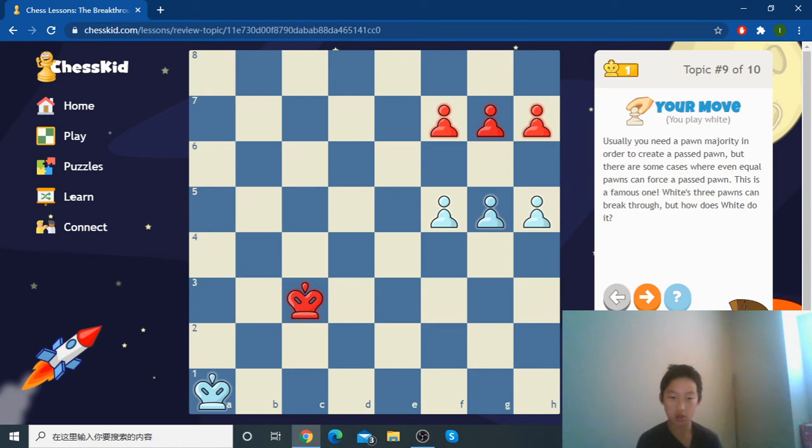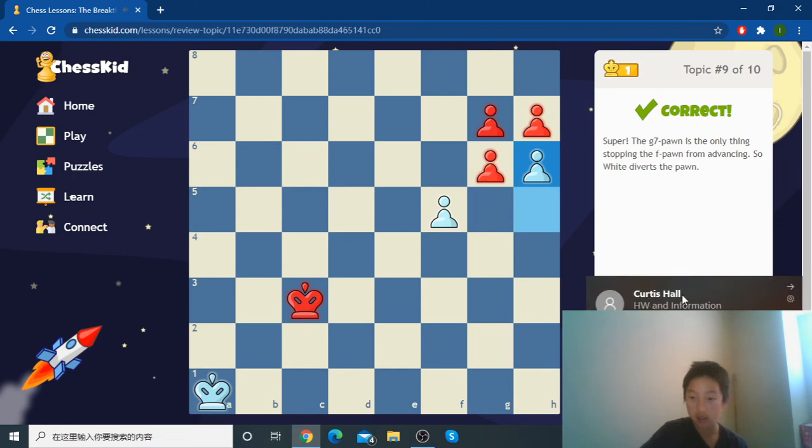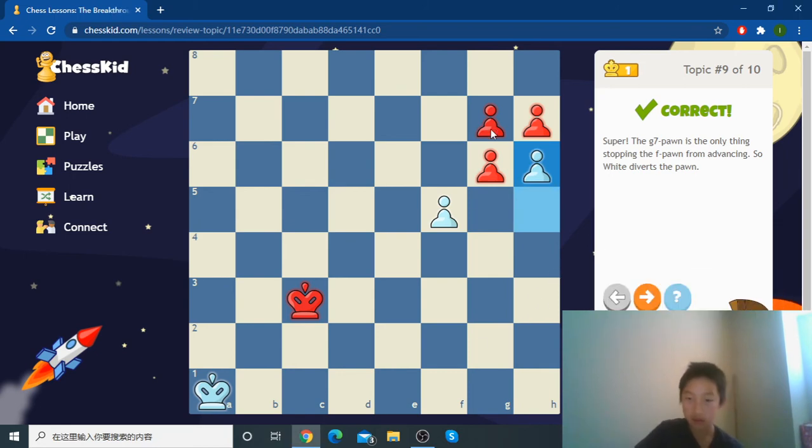Usually if it's 3v3 pawns it's usually a draw, but this is a pretty famous breakthrough. If he takes on f5 we take on g7, if they take on h6 we move up, and we get a queen.